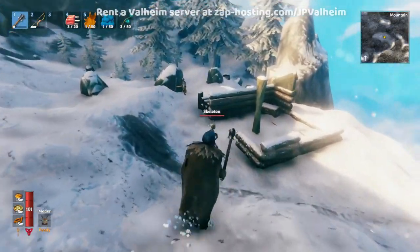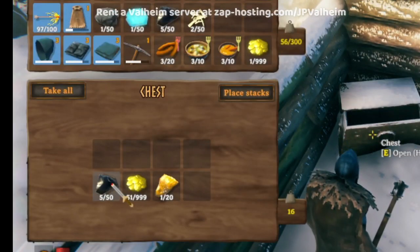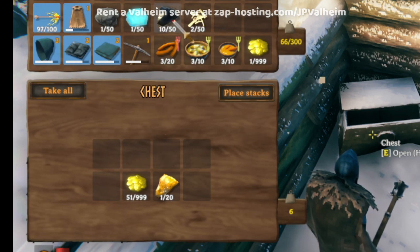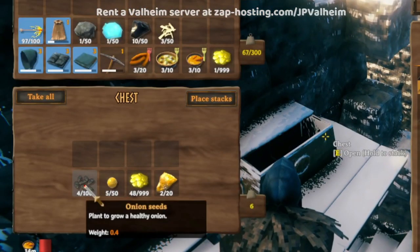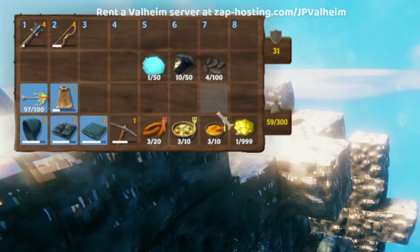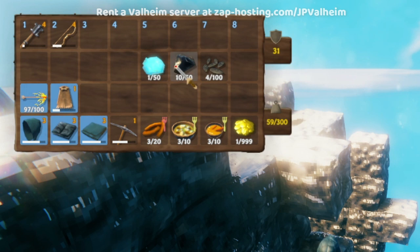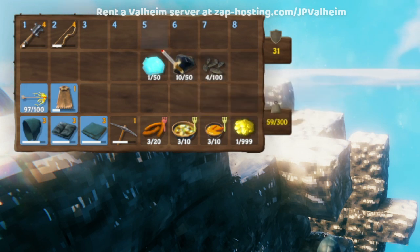With an iron pickaxe, you'll be able to mine them and get obsidian. As you explore the mountain, you'll also find all sorts of structures. You can loot the chests in here as another way to get obsidian — so if you don't have the iron pickaxe, don't worry. And if you're lucky, you'll find a chest that has onion seeds in it. So the pairing for the mountains: you want to get freeze glands, obsidian, and onion seeds. You can get all this stuff just by running around the mountain with an iron pickaxe and some fire arrows.